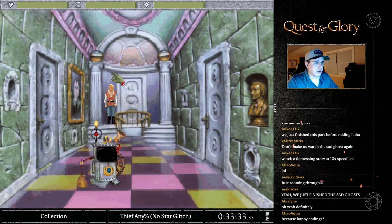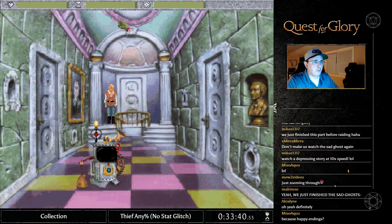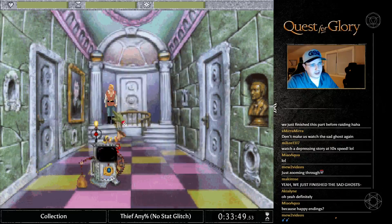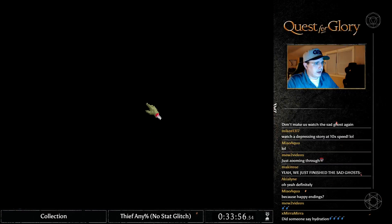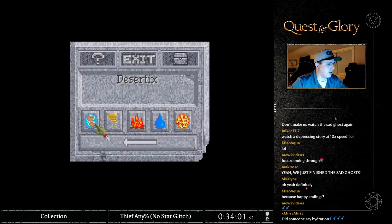I don't have to count this — I just need to focus on clicking correctly. It'll say 'you're getting tired, you have 60 more minutes,' and then it's the next day. 'You're getting tired' is pretty much the sign for midnight. There it was, and now we're in. Rehydration solution: Earth, Fire, Earth, Fire, Earth, Fire, Water.